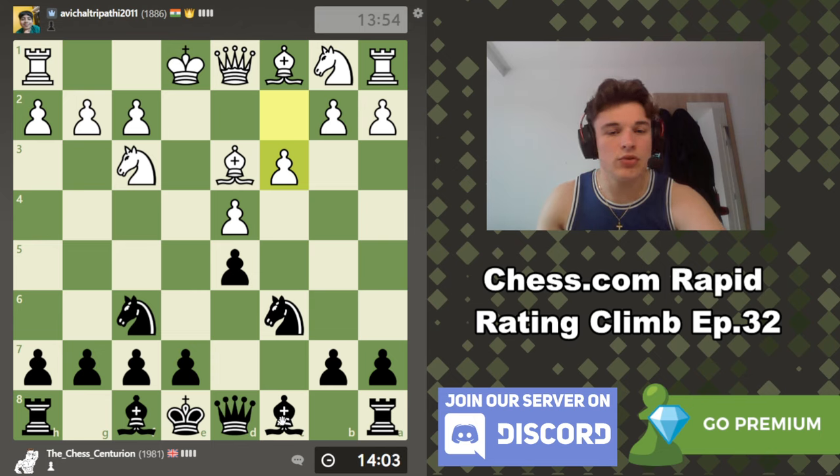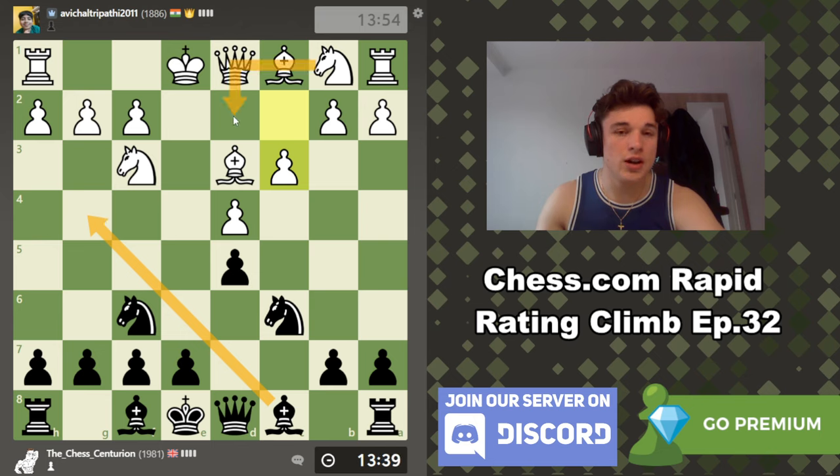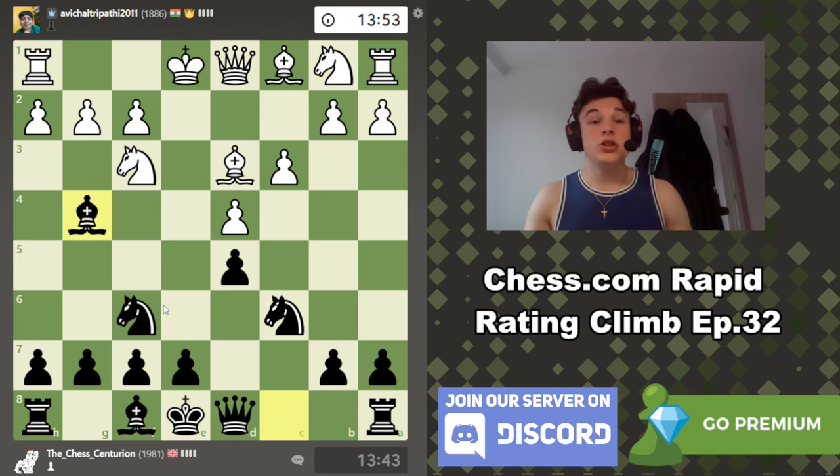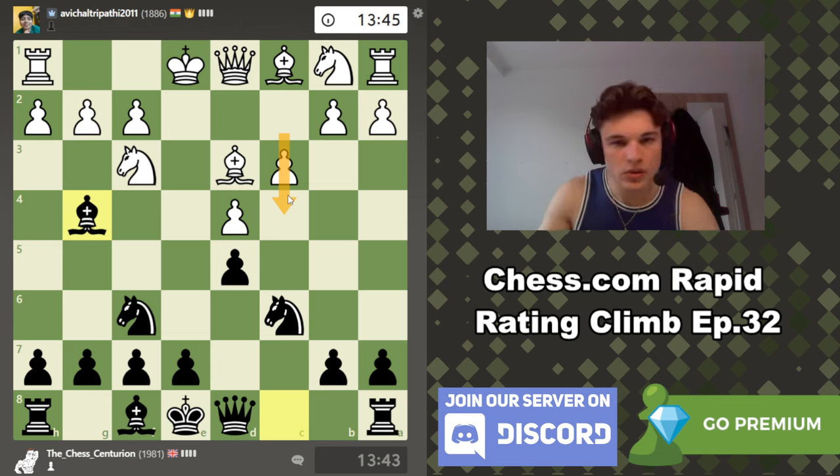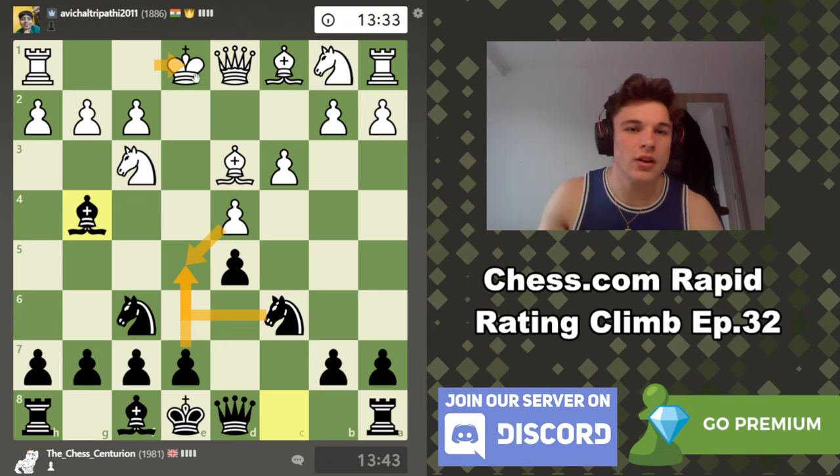My opponent goes c3 and goes for this kind of setup. Bg4 is quite a tempting move for me now. I wouldn't have been as keen on Bg4 if he'd gone for c4 because that could compromise my light squares on the queenside and this diagonal might become a bit weak. But now he's committed to c3, Bg4 looks quite logical. He might go Nd2 just to support the knight, but then we can try moves like e5 to break quickly in the center — a typical Caro-Kann idea when your opponent doesn't attack the center immediately with c4.